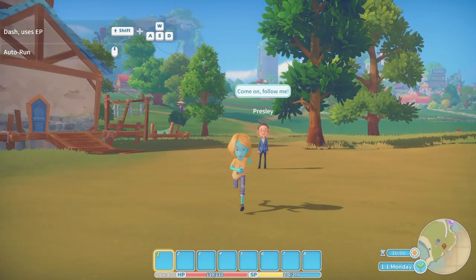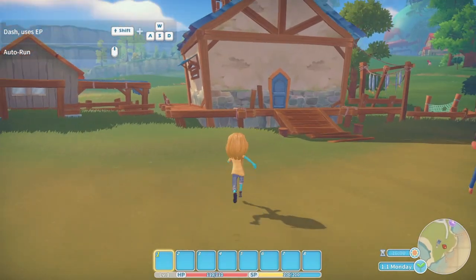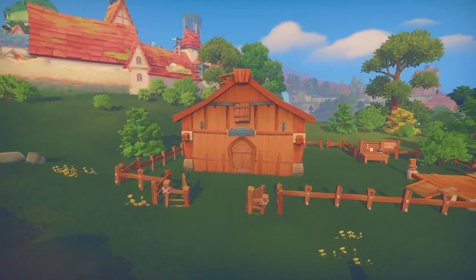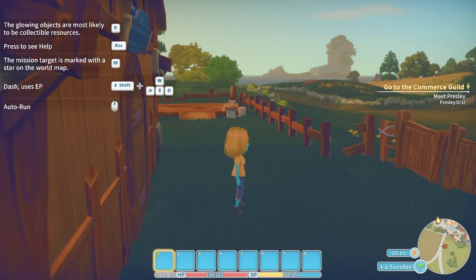If you're playing this on PC, the controls are pretty easy to learn — they use the normal Shift to run and Space to jump, although the controls are a little janky to move around. I believe it might be because it is a port over onto PC that the controls aren't so swift, but it's still nice and easy to use. Once the workshop has been handed over by Presley, it is time to sleep and for the next day to set sail on your adventure.